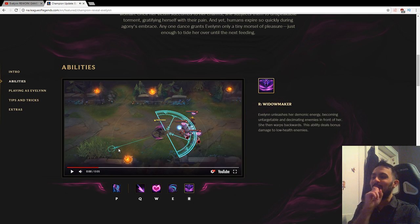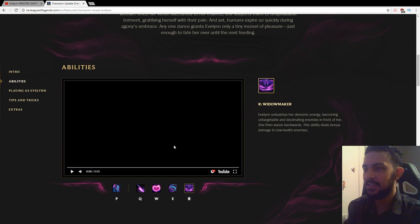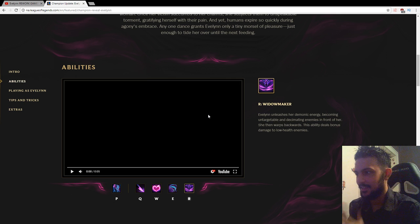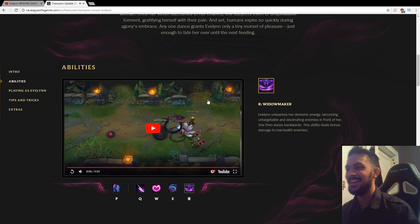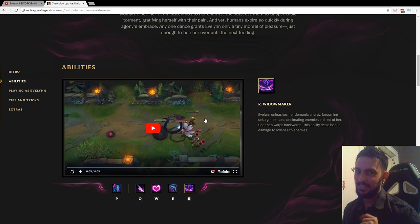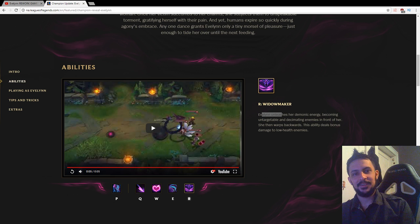Now the ult. I can already tell because look at the ability indicator there — I'm hyped to see this. Holy shit. A little anticlimactic, but just wait until we get into game; it's going to be better. It's called Widowmaker. Evelyn unleashes her demonic energy, becoming untargetable and decimating enemies in front of her. She then warps backwards. This ability deals bonus damage to low health enemies. So those are Evelyn's new abilities.